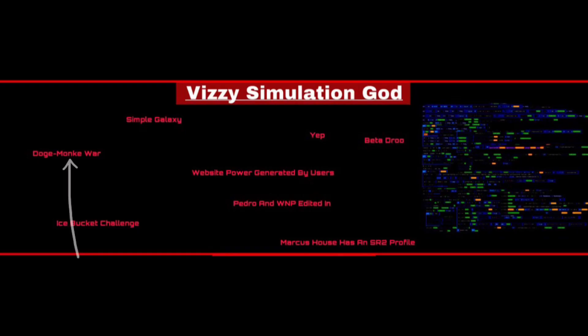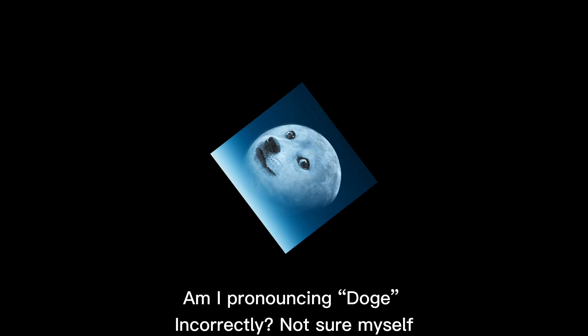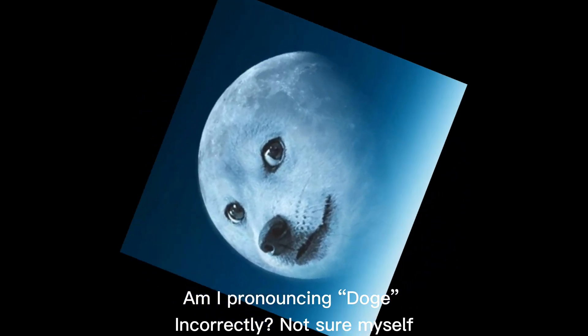The Doge Monkey War refers to a war started in SimpleRockets Chat against two rival cults. One cult was made by Jastro1, which were the doge side, and the other was made by CardZ, which was the monkey side.